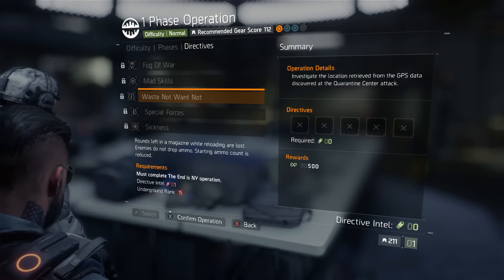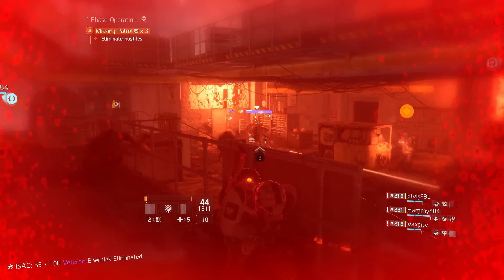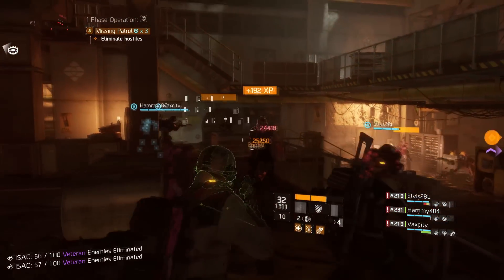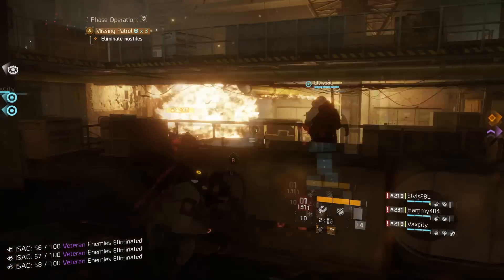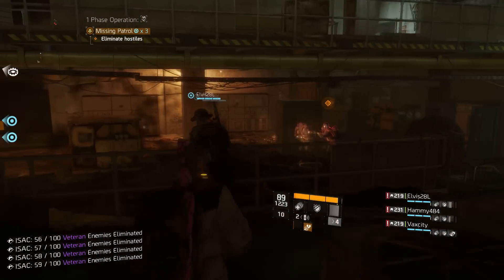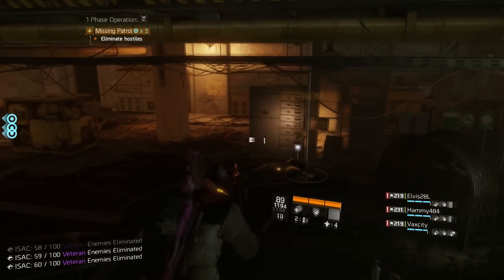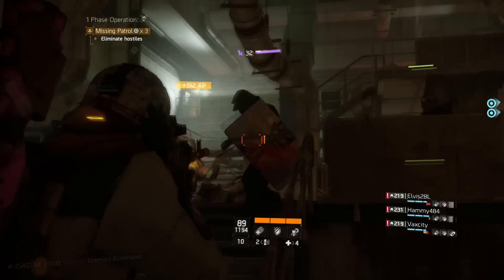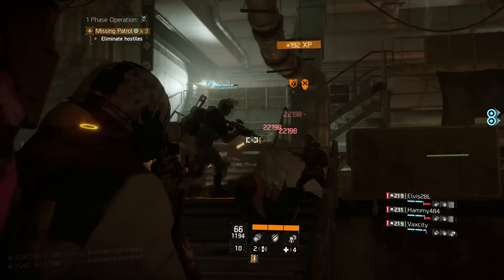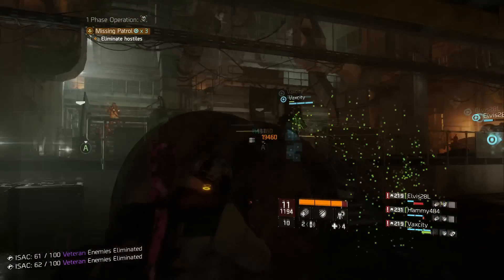The next directive is Waste Not Want Not: rounds left in the magazine while reloading are lost, enemies do not drop ammo, and starting ammo count is reduced. Next is Special Forces: enemy rounds may be special ammo types depending on the enemy faction — for example, Cleaners can use incendiary ammo against you when this directive is active. The last directive is Sickness: health drains at a constant rate, though lost health may be healed as normal, so you're constantly losing health throughout the operation.